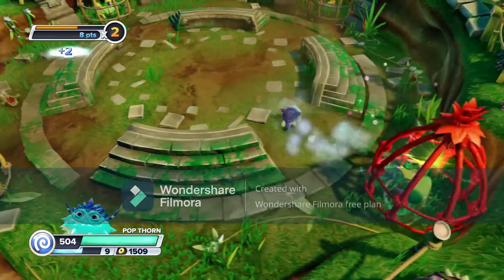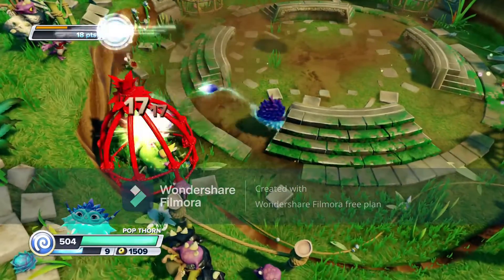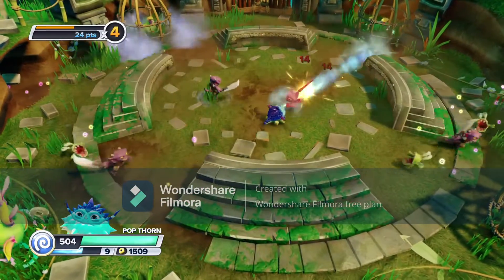At number 1 we have Popthorn. He is my channel mascot. I really like him because he is easy to play and the character design is super cute. Other than that, his puffing ability is really unique.